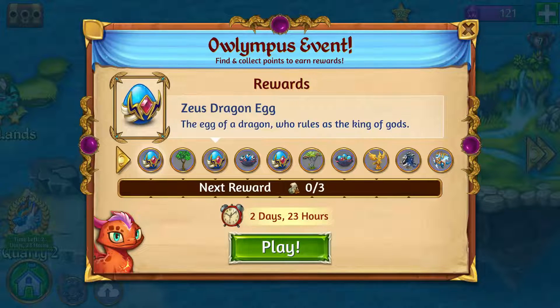The third reward is another Zeus dragon egg — that's the second one. The fourth reward is a nest of morpho dragon eggs; the morpho dragon was the primary dragon reward from the previous event. Next time they run this, it'll be a nest of Zeus dragon eggs, so they want you to keep doing them.